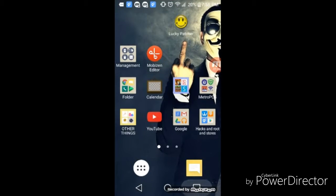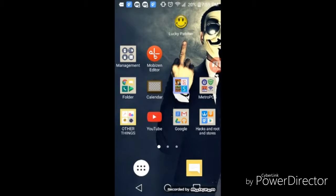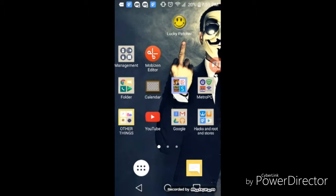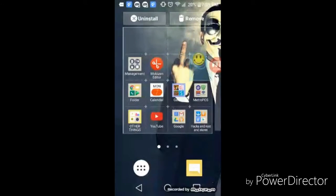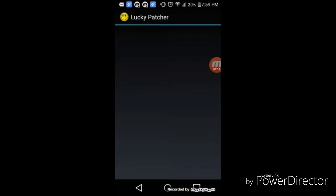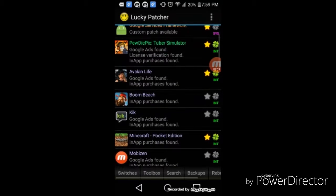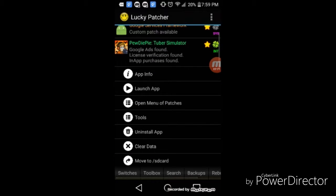So we're going to go out, swipe it away. And now we are going to get Lucky Patcher. Lucky Patcher requires root. I'll probably be showing you guys how to root — it doesn't always work, but sometimes it works. We're going to open Lucky Patcher and then click on PewDiePie Tuber Simulator, obviously.